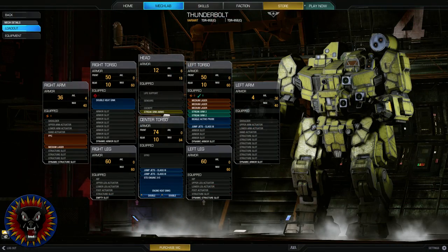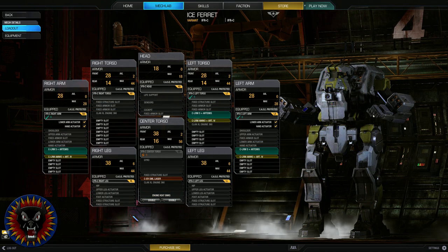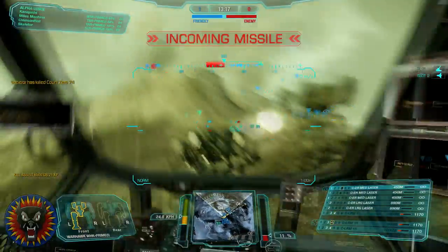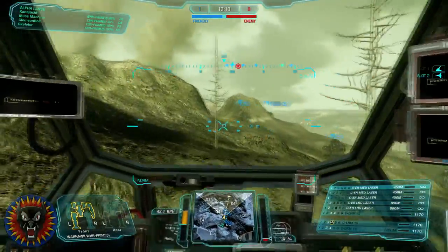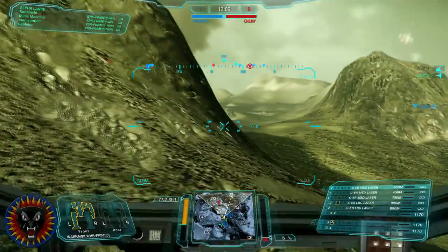In the store, we have the new Thunderbolt TDR-9SE Champion, as well as the first Wave 2 Clan mech, the Ice Ferret, for those who pre-ordered. The missile lock-on bug has been fixed — no longer will the first volley of LRMs dive into the ground if fired right after a lock is acquired. Tag and narc rewards have been fixed to only trigger when an enemy is killed by missiles, and not any weapon as they were previously.